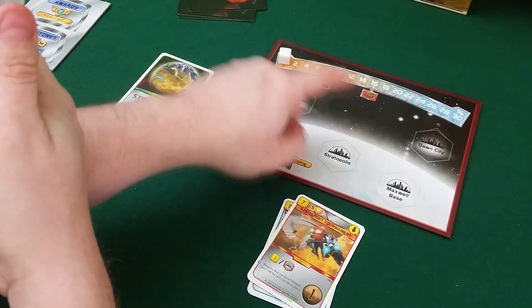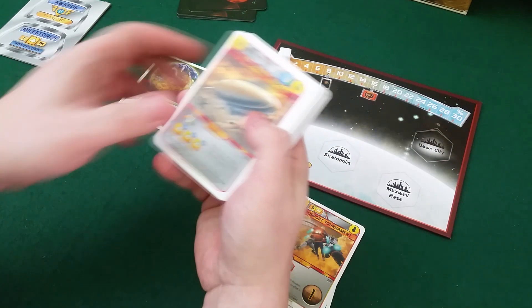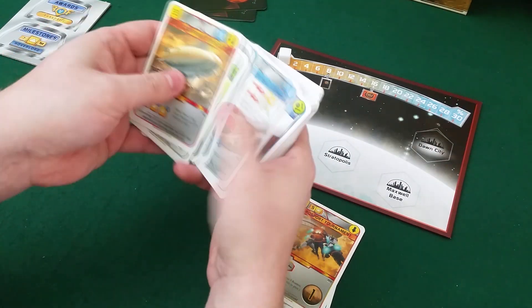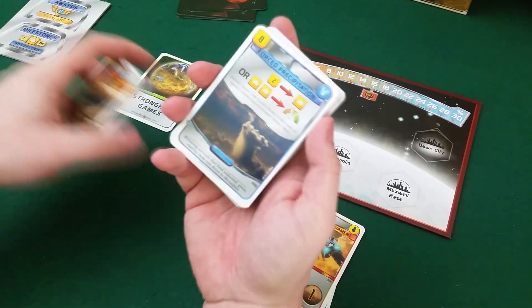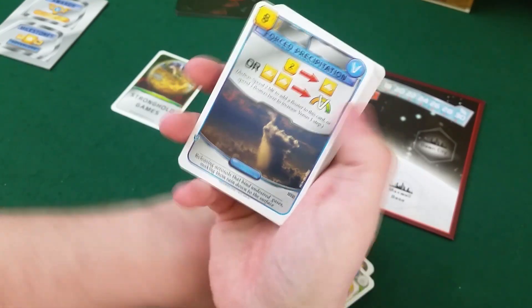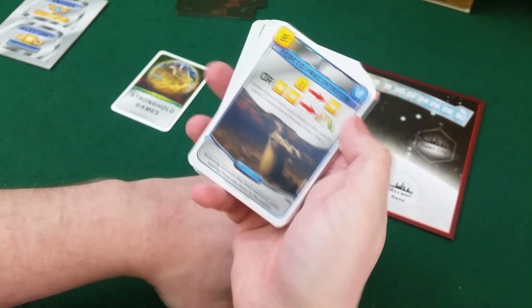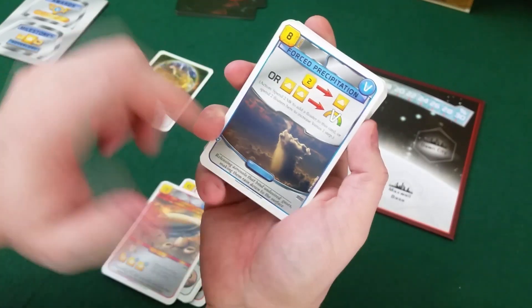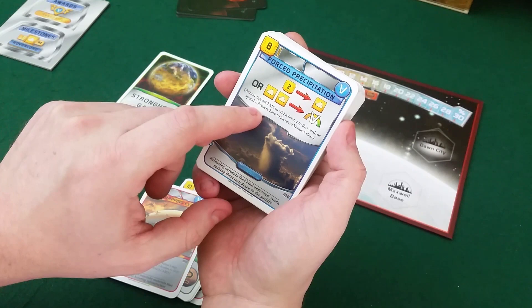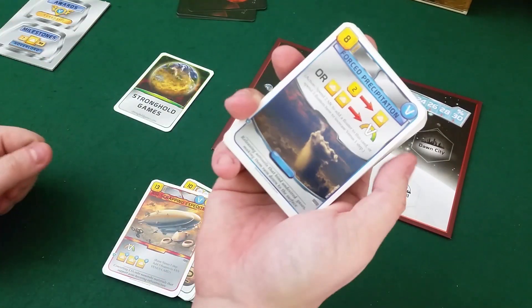Let's jump in randomly and look at Forced Precipitation. For two credits you can do an action to add a floater to this card, or you can spend two floaters here to increase the Venus meter one step. Kind of cool.